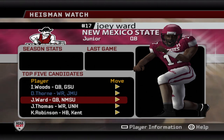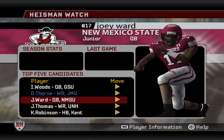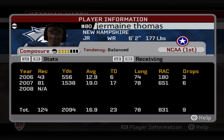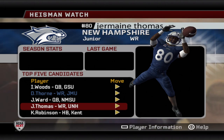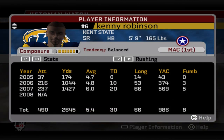At number three in the preseason Heisman watch is Joey Ward, the junior quarterback from New Mexico State who had over 40 passing touchdowns in a really excellent sophomore season. Also in the mix is Jermaine Thomas, who had nearly 1,500 yards receiving and 17 touchdowns — he'll need to help whoever wins the quarterback battle at New Hampshire, since both a top quarterback and a top athlete are competing for that starting spot. Rounding out the group is senior tailback Kenny Robinson of Kent State — 20 touchdowns and 1,400 rushing yards last year, extremely dangerous.